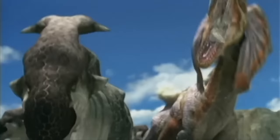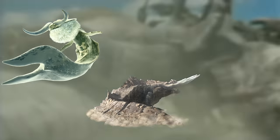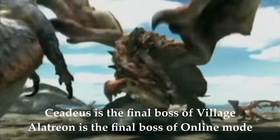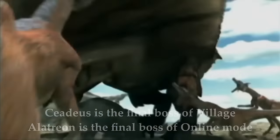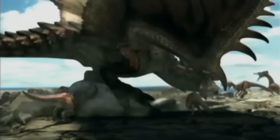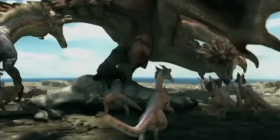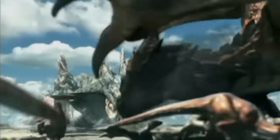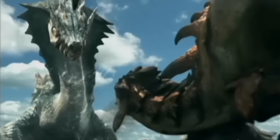Monster Hunter Tri has three new Elder Dragons: Ceadeus, Jhen Moran, and Alatreon. Two of these elders are final bosses of the offline and online modes in the game, ensuring that you don't encounter them until the latest stages. Each one of the three Elder Dragons in Tri feels really powerful, as they introduced a new Black Dragon and two of the largest monsters in the series for Tri's catalogue of Elder Dragons.